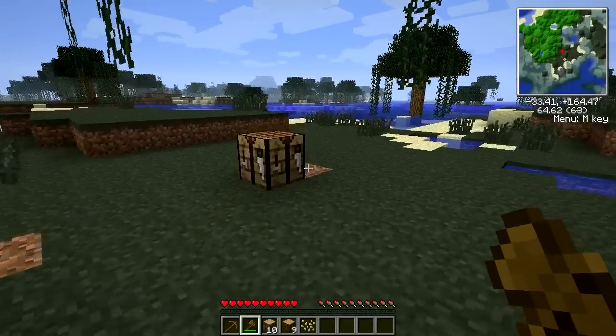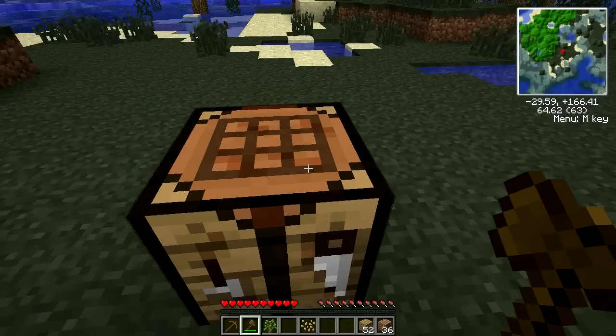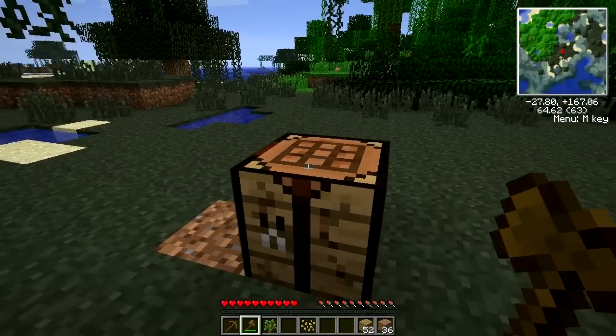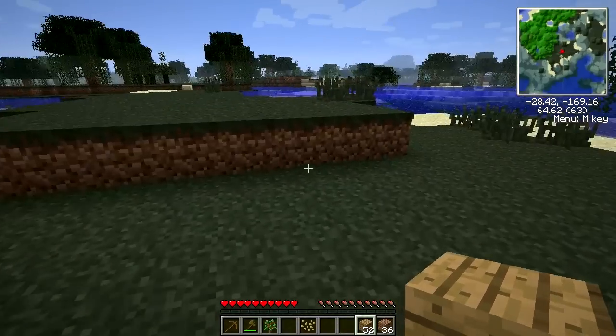Let's go about building our house. We need some more wood. I think it was in 1.2.3 - I'm not entirely sure - they introduced new colours of wood. It might be 1.2.5. So now they differentiate between the different types of wood, which is both good and bad - like, if you didn't have enough wood then you'd have to make your house out of both.